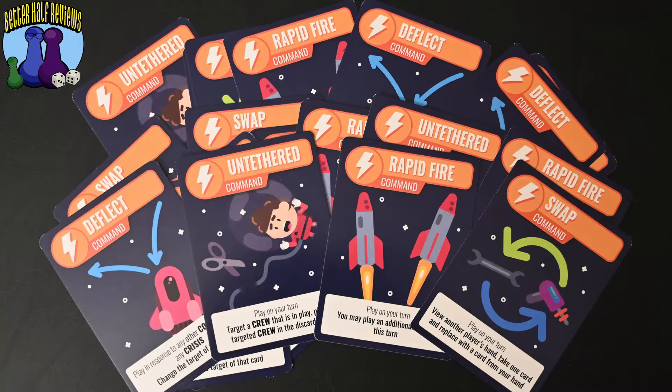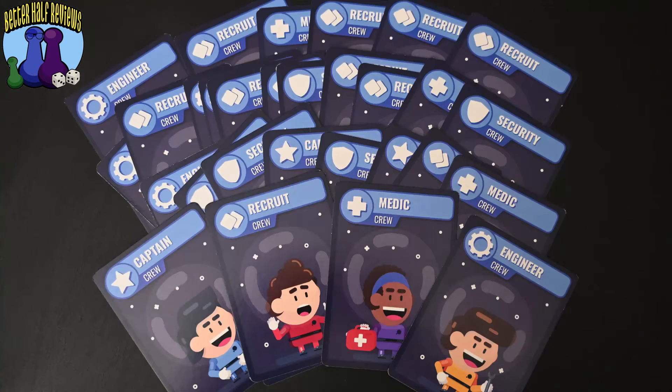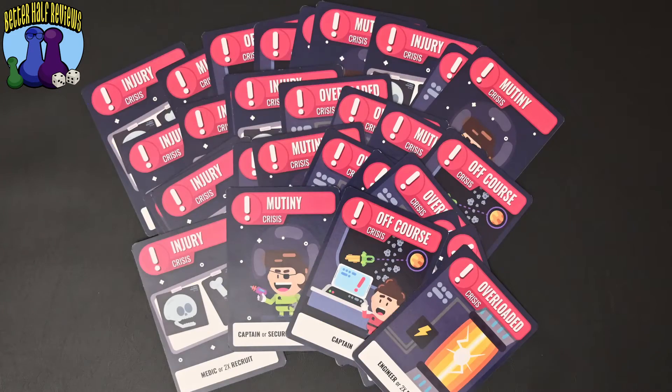So that's how you play the game — let's talk about how we feel about it. One of the pros is that everything in this game is very distinctive. All the different types of cards are labeled very well and they're also color coded — blue, orange, pink — so it's really easy to tell what type of cards you have in your hand at a quick glance. That's really helpful for the family range, especially if you're playing with younger kids who focus more on pictures and colors.